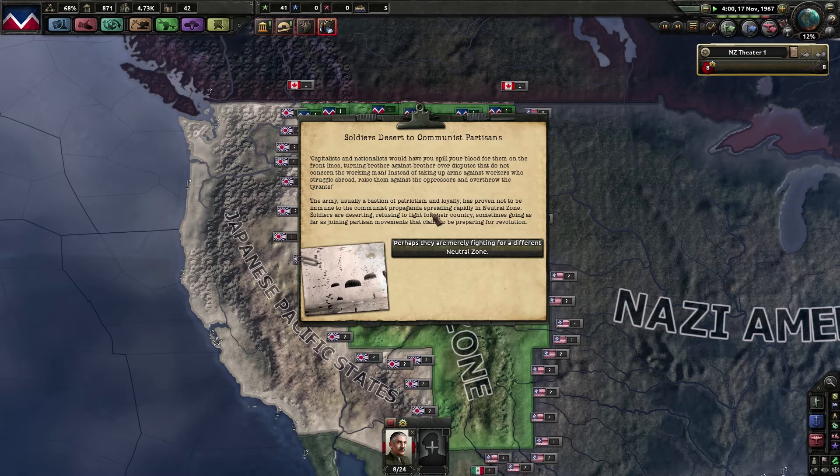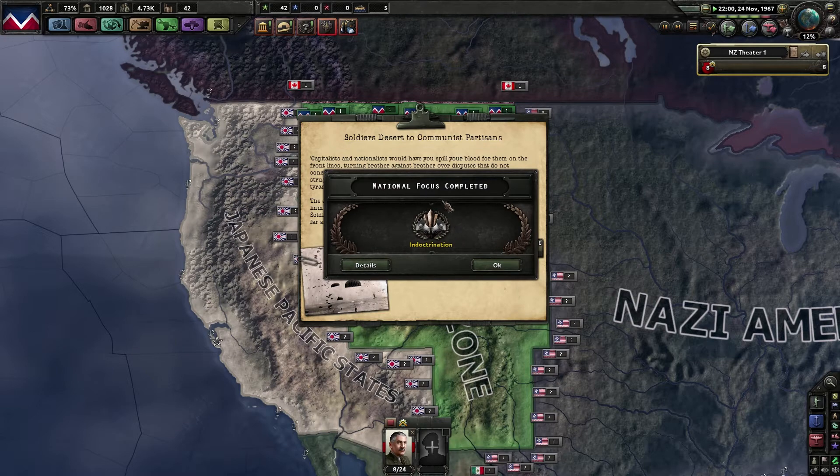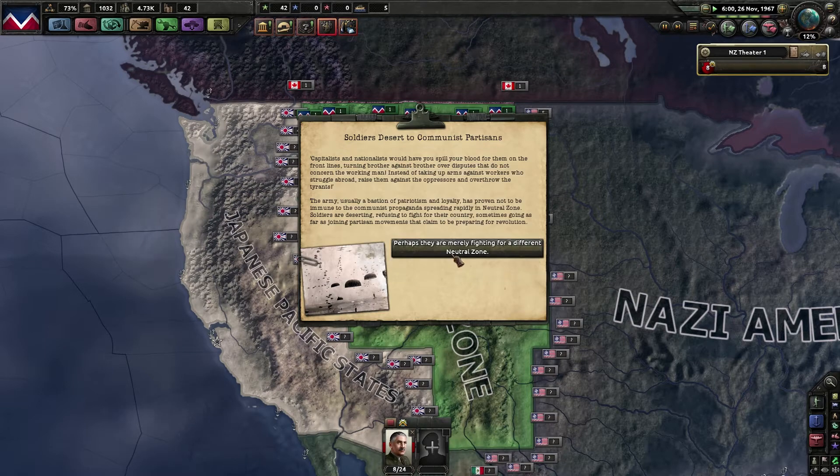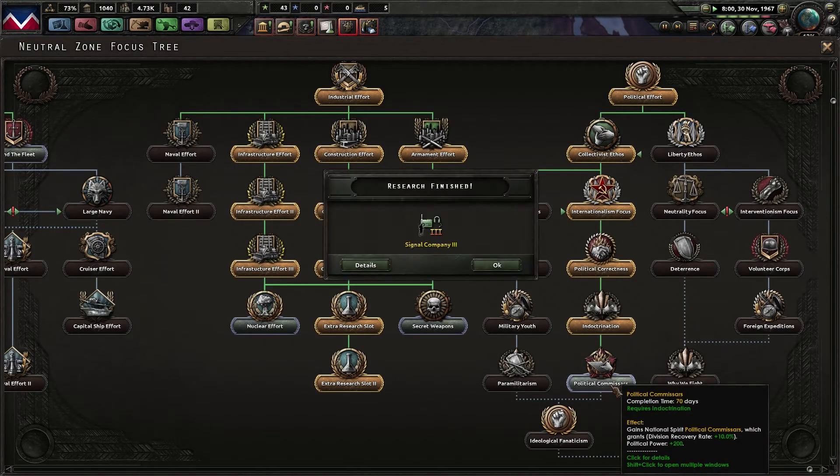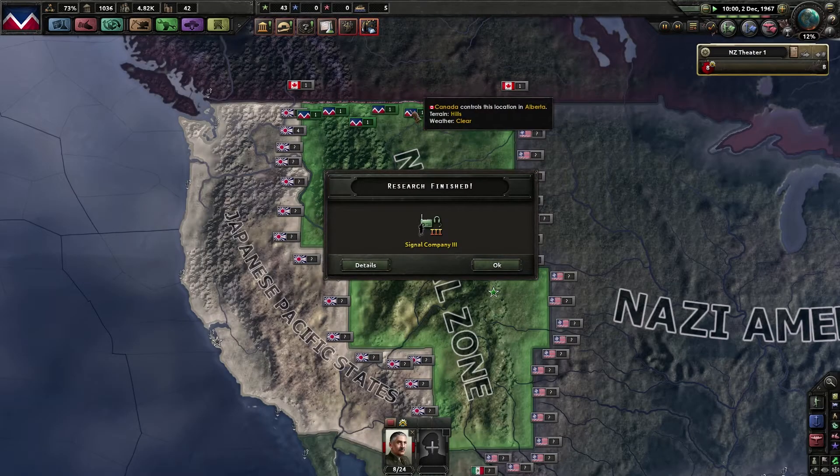The communists — the soldiers desert to communist partisans. Change popularity of communist partisans: the recruitable population goes down by minus 0.2%, which is meh, but the daily communist support goes up, which is awesome. The visionary recovery rate goes up with this one as well, which is nice.